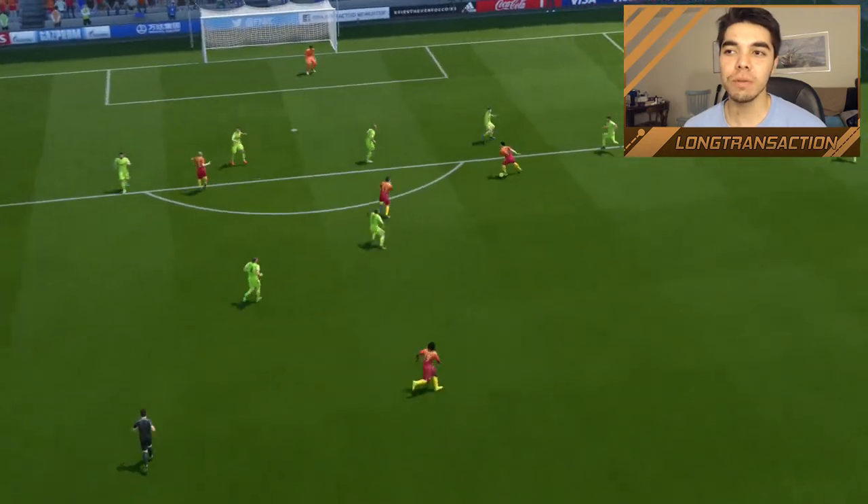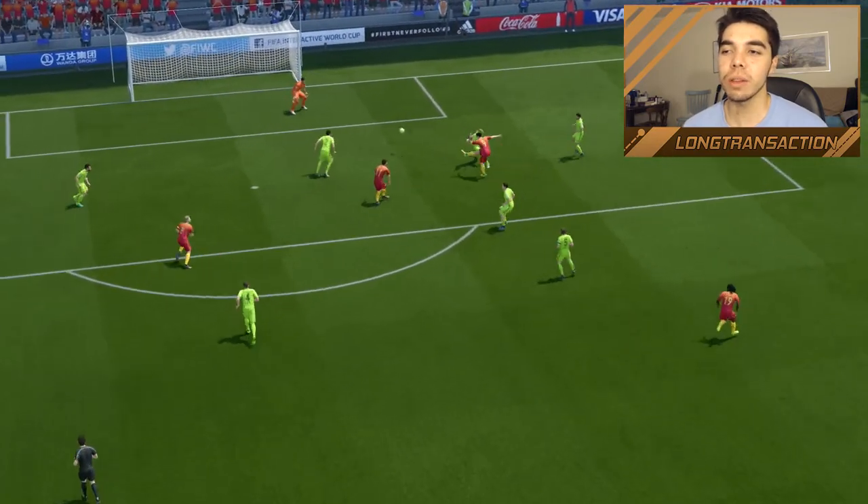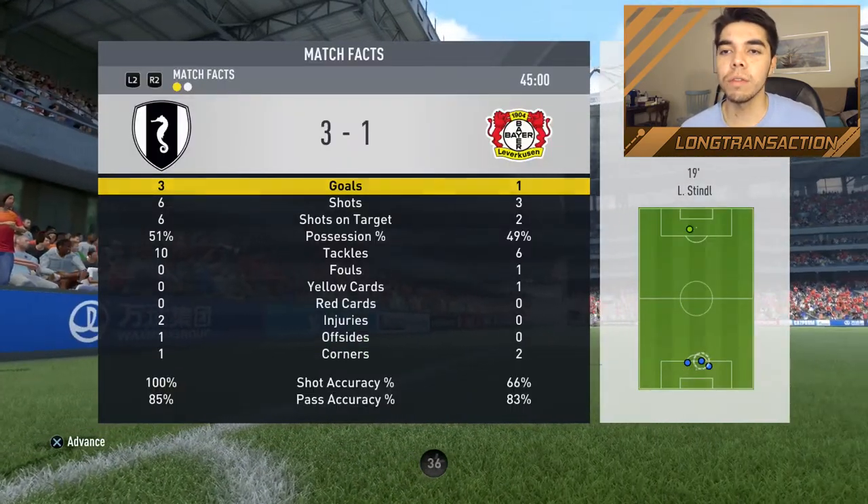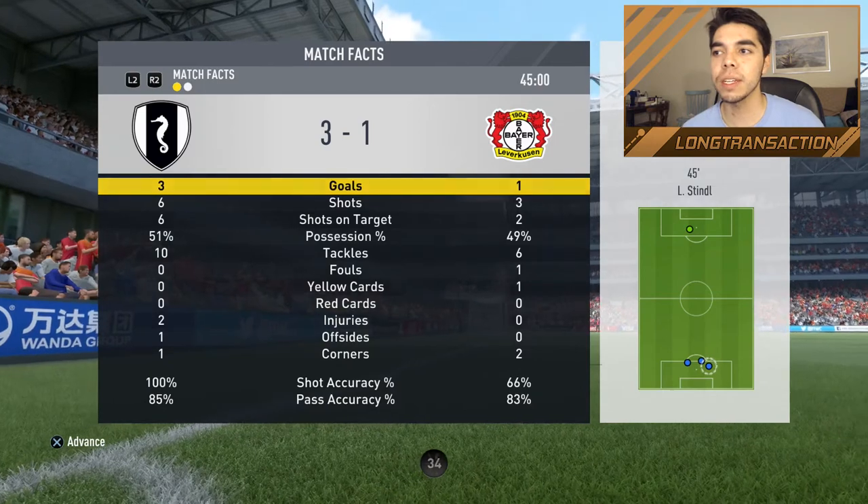Good play here — look at the movement, it's actually really good from Stindl. Good first touch, he went through that guy's body. At the break playing very well — three goals, all from Stindl. Forsberg's actually been pretty silent.